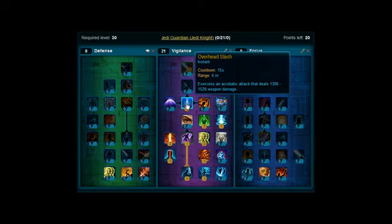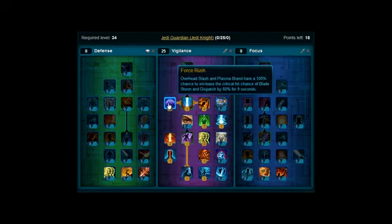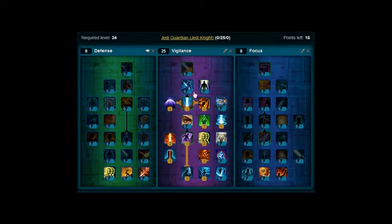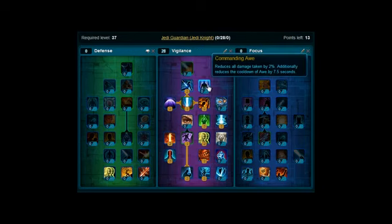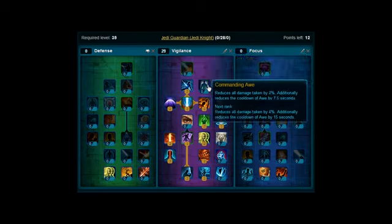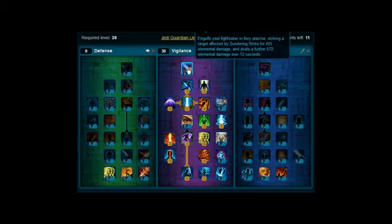Levels 31 and 32, you want to pick up Burning Purpose. Levels 33 and 34, you're going to pick up Force Rush. Levels 35, 36 and 37, you are going to pick up Zen Strike, put the points on there. Levels 38 and 39, you want to put these points on Commanding Awe. And at level 40, you are going to pick up Plasma Brand here.